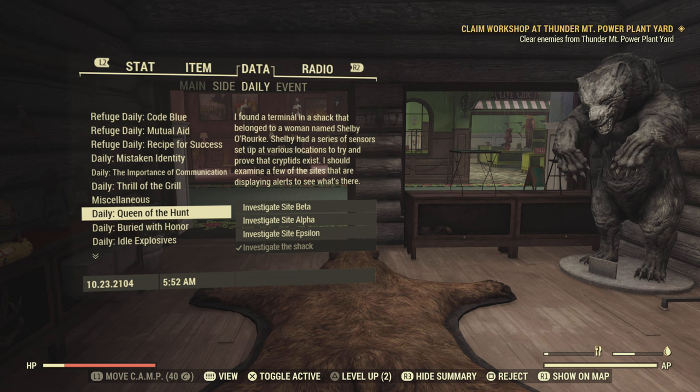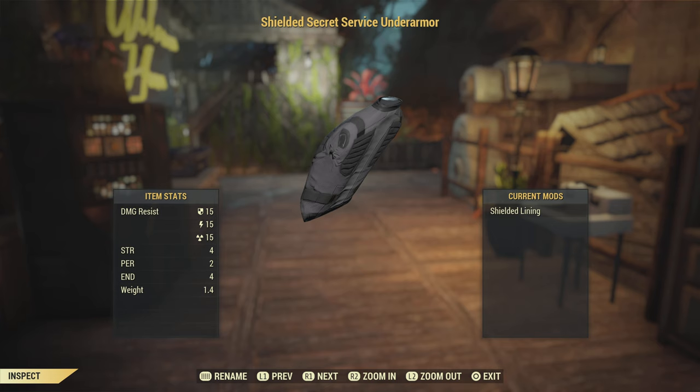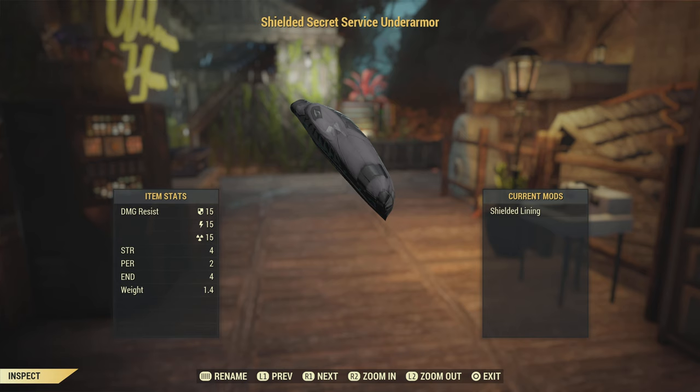Queen of the Hunt is a pretty easy daily to do, but it's a rare chance that the shielded lining reward will drop. Keep in mind you cannot learn it until you've bought the treated, resistant, and protective linings from vendors first. So if you're trying to get that lining, you have to learn the other ones beforehand.